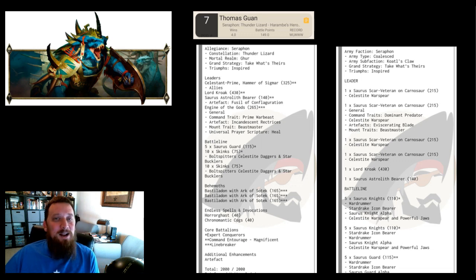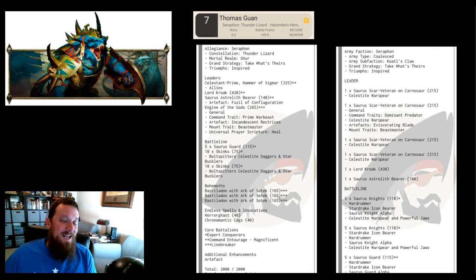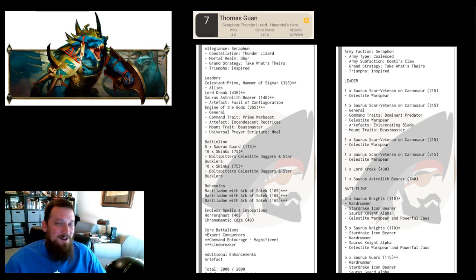His second list — I really want to know if he actually ran this and won some games with it. It's a Coatl's Claw list with four Carnosaurs. He's also got Kroak, the Astrolith, some Knights, and a unit of Guard. He had four Carnosaurs and Lord Kroak — I really hope he ran that list in at least one game. You don't often see four Carnosaurs on the board at the same time, but if anybody could win with that it's probably Tom, who's won with off-meta lists before.